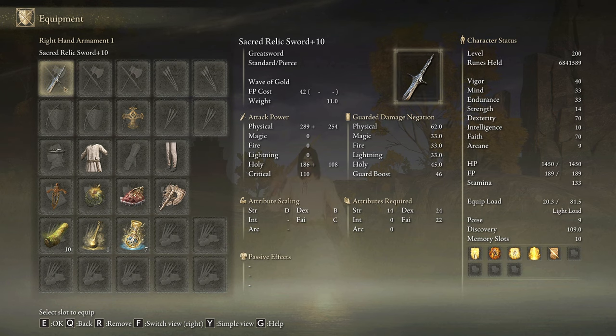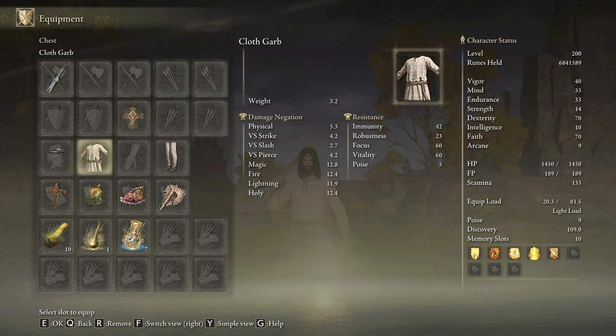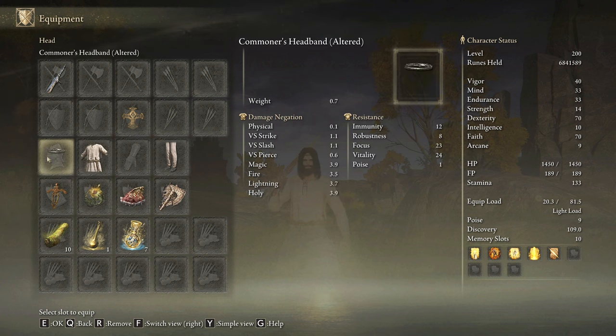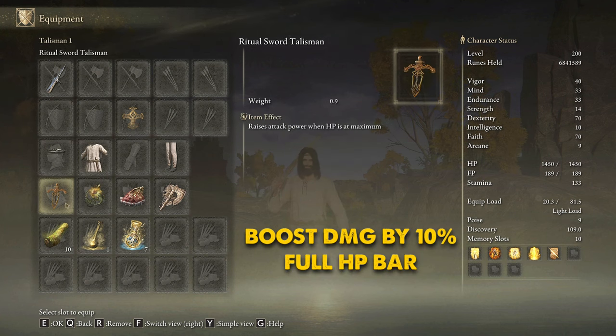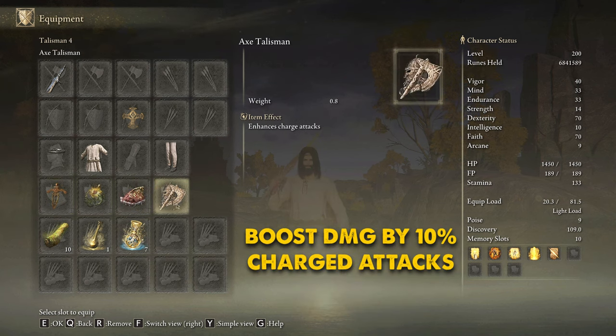We are going to be using the Sacred Relic Sword and the Erdtree Seal, both upgraded to plus 10, to get the best scaling from our stats and to cast our main buffs. I will use the cloth set and the commoner's headband on its altered version, merely for aesthetical reasons. The best talismans for this build are the Ritual Sword Talisman, the Sacred Scorpion Charm, the Shard of Alexander, and the Axe Talisman.